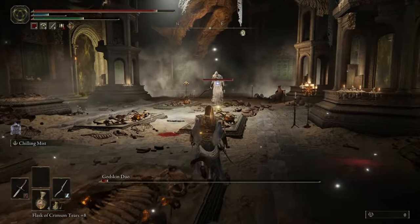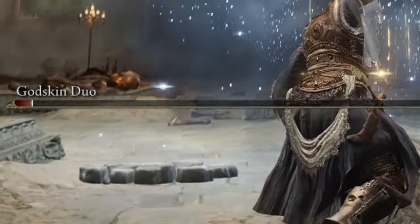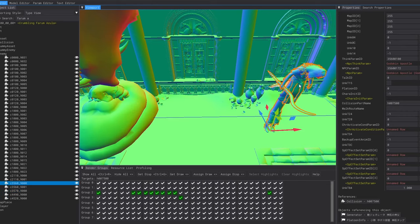Almost everyone knows how this boss fight works, but how is the actual health bar for the boss factored in, and what is it attached to? Well, looking inside the unpacked game, we can see what's going on.